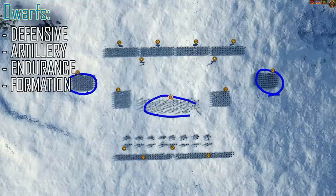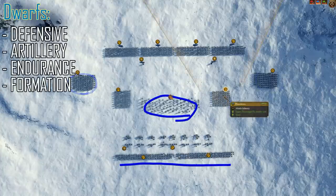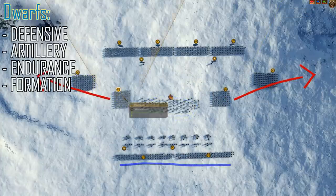Units on your flanks, slayers, ranged units, artillery — all of this can help to protect the rear of the front line. Try your best to prevent any holes that the enemy may try to slip through to flank you. And as always, do your best to maintain formation.